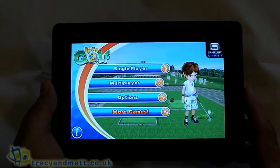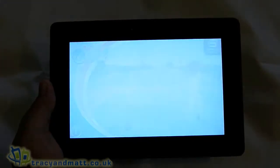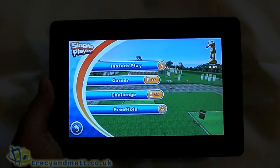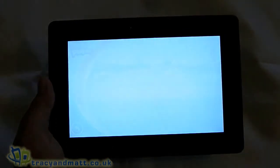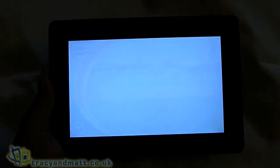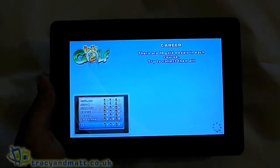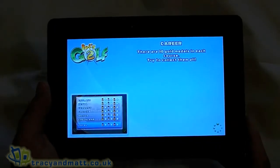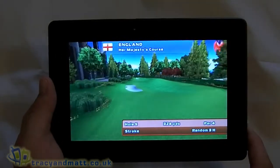Hi, this is James from TracingMac.co.uk and we're just going to take a very quick look at Let's Golf 2, which is our new in-app this week for the BlackBerry Playbook. It's much the same as it is on other platforms — I've played this previously on iOS and it's a great little game.